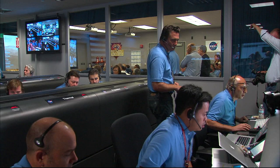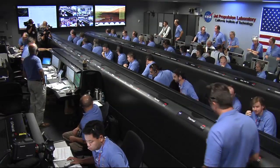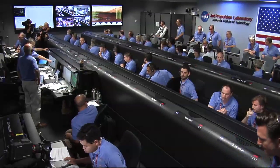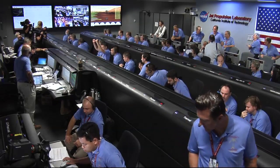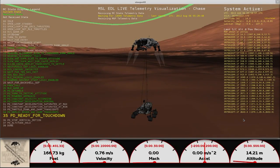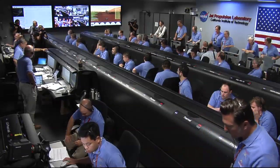Standing by for sky crane. Constant velocity accordion nominal. Altitude error 5.9 meters. We found a nice flat place. We are coming in ready for sky crane. Down to 10 meters per second. 40 meters altitude. Sky crane has started. Descending at about 0.75 meters per second as expected. Expecting bridle cut shortly.